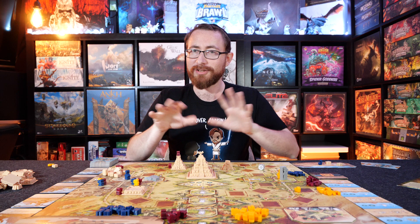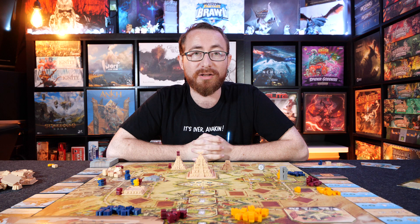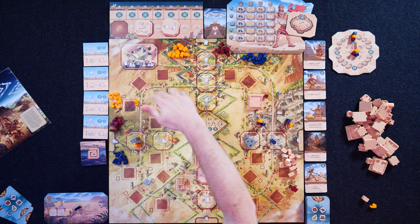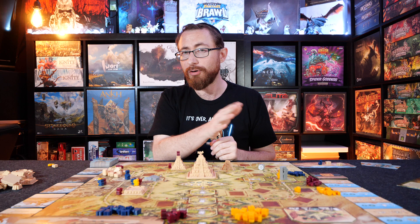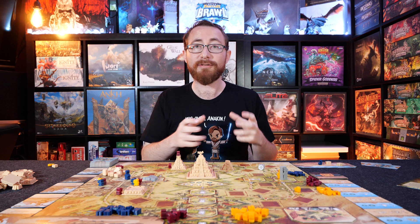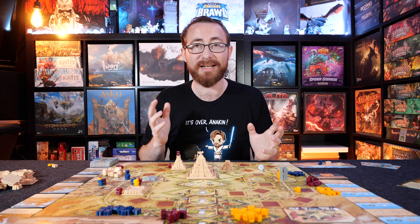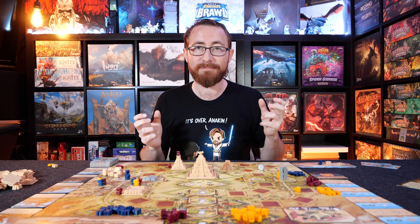Overall I liked the addition of the modules a lot. I would have liked temple placement to matter more - it matters a little because it can add to the length of the track, and combining three temples in a row with the snake can have an impact. But past extending the track, the placement of the temples didn't matter as much as I would have liked. It would have been nice to have a reason to place temples in specific spots rather than just anywhere across the giant board.